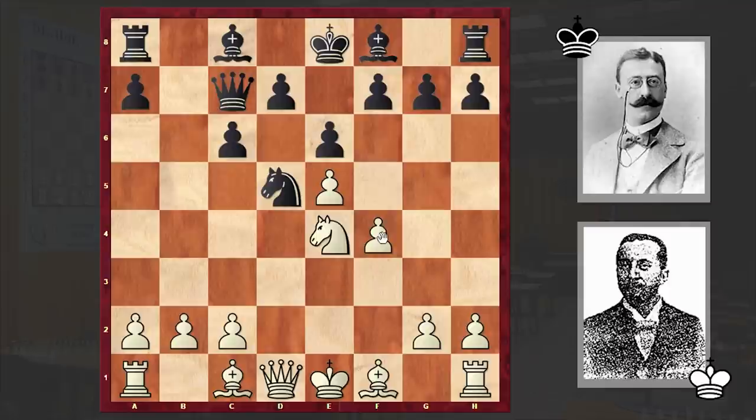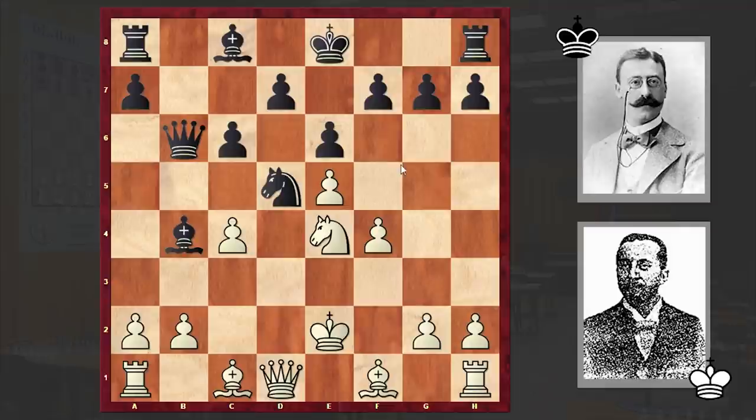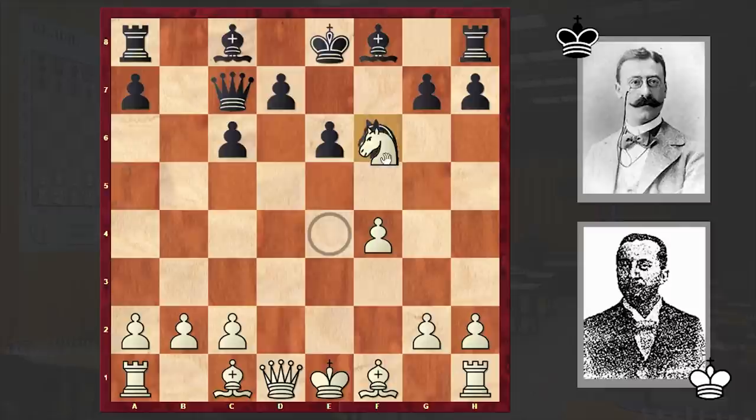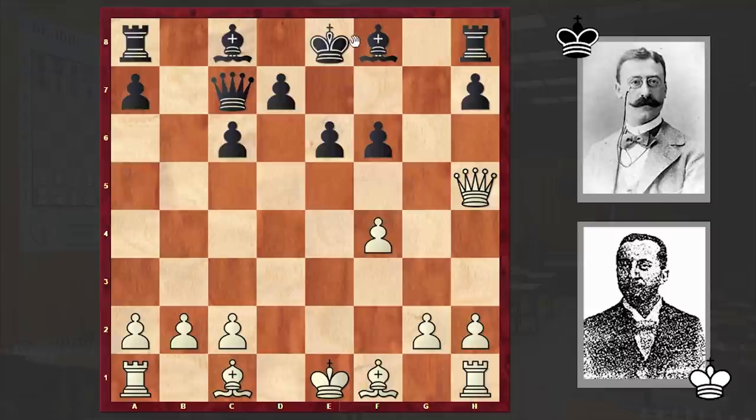Nowadays the main move is considered to be Qb6, Nc4, then Bb4 check. If Ke2, then only now black plays f5. This line can be seen very often even at the top level, but instead after f4 we see f5 straight away. The problem with this move is that it allows white to weaken black's kingside and then by announcing a check from h5, force black to move his king. Kd8, Bd2, d5.